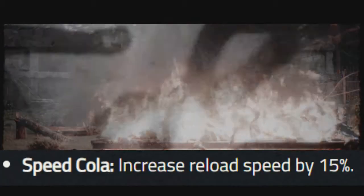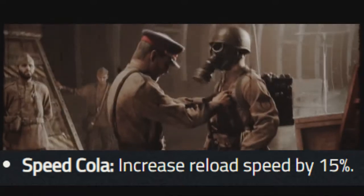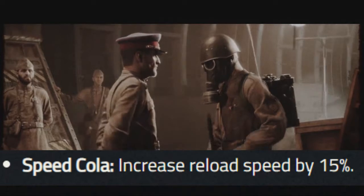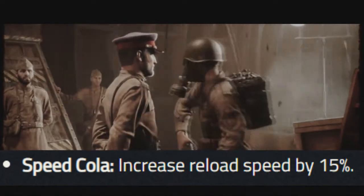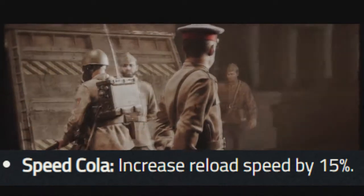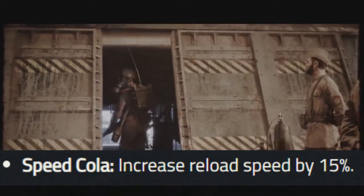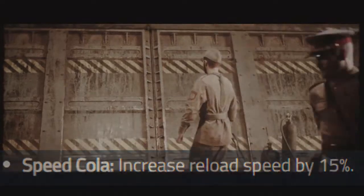The next perk at launch is Speed Cola. It just increases your reload speed by 15% — there's nothing much exciting about this one, but it is now back as its own perk again. In Black Ops 4, when you got all four of your perks they just gave you Speed Cola, but in this game they're putting it back as a proper launch perk.